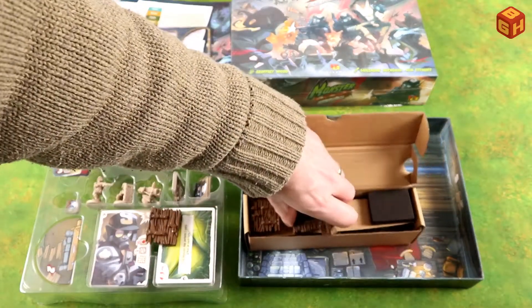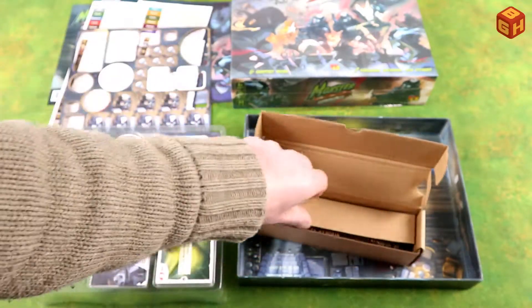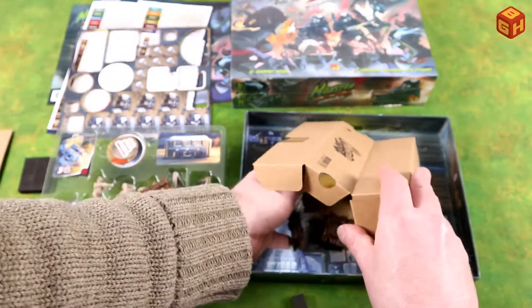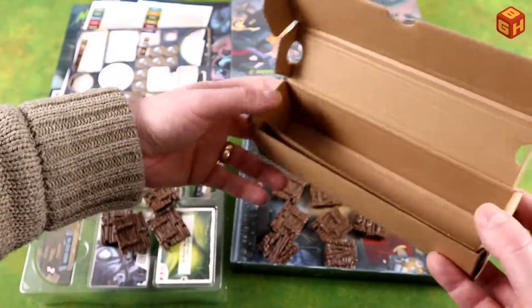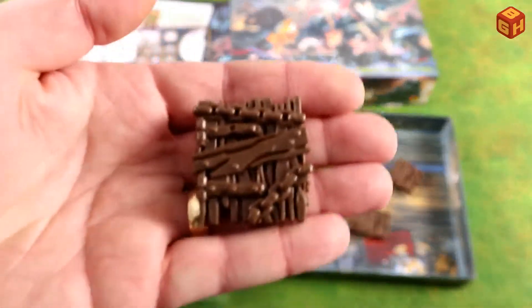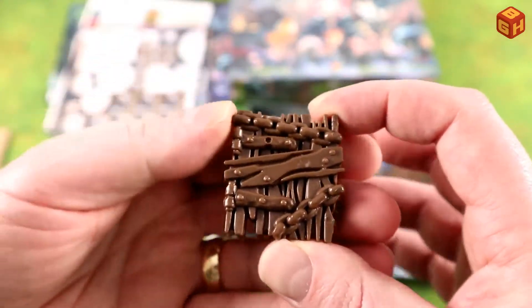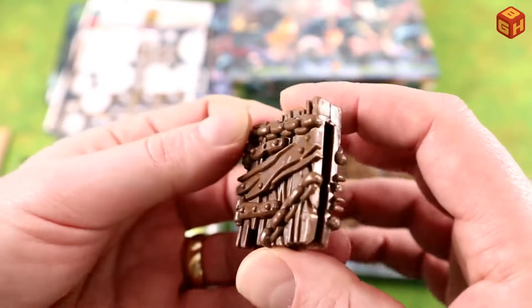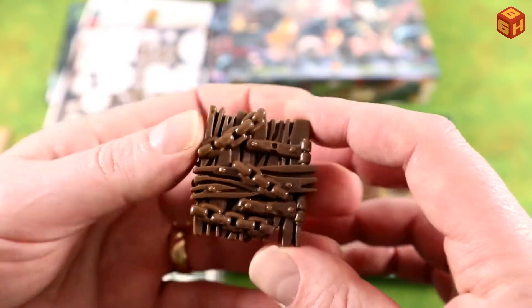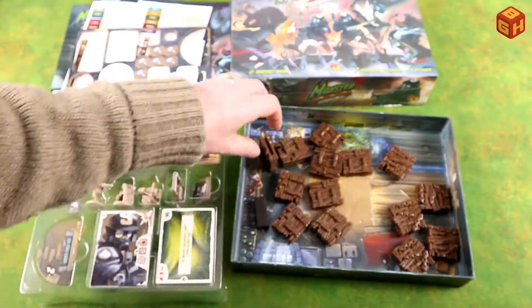We have several of those doors. Down here we also have the barricades — basically the same doors but barricaded shut with huge chains and an extra board. You get one, two, three, four, five of those barricades, and the rest are regular doors.